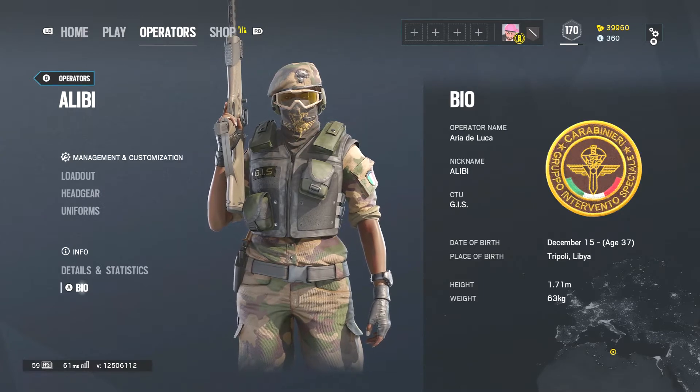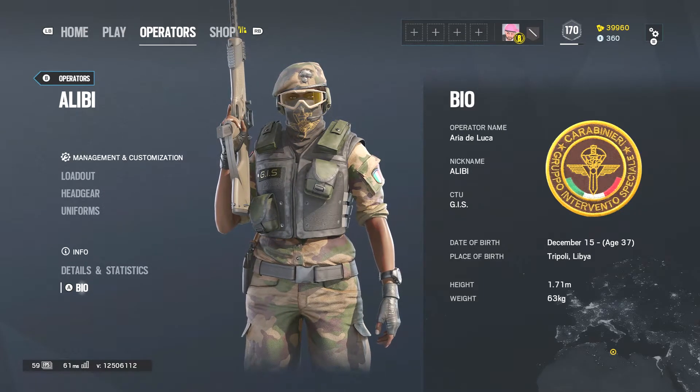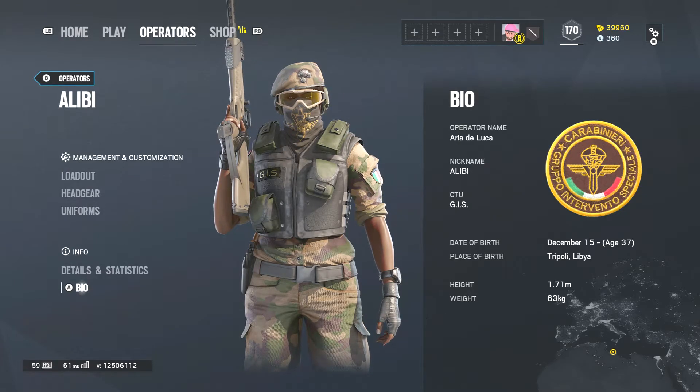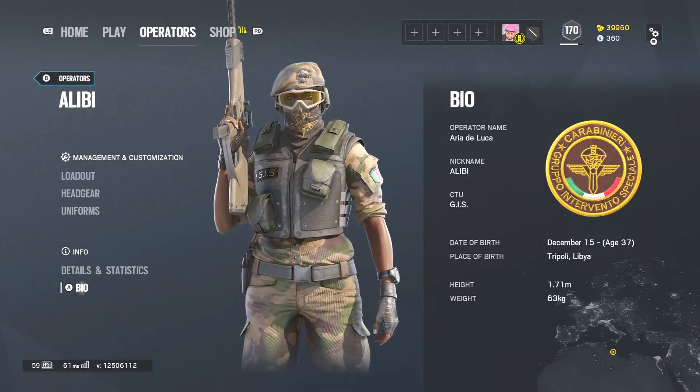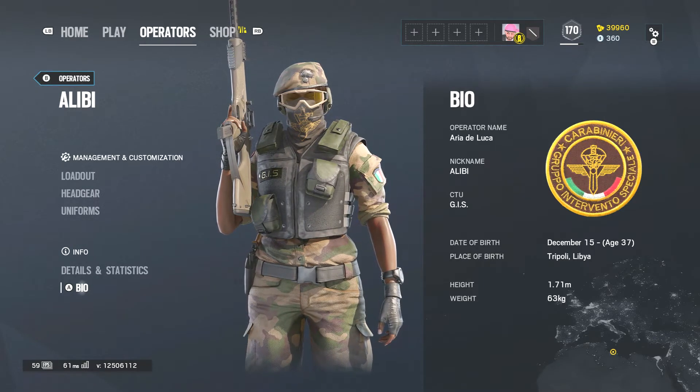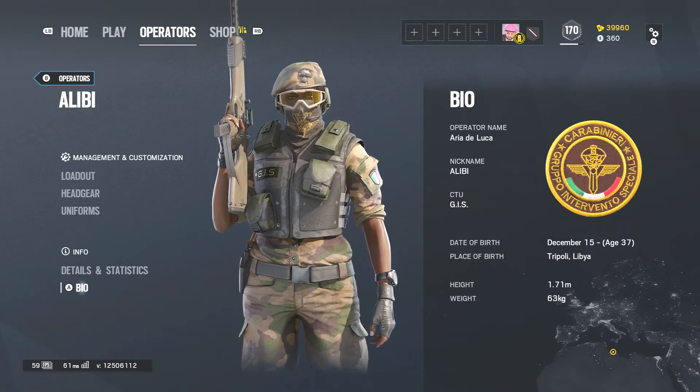Let's see her bio. Operator name: Aria DeLuca. Nickname: Alibi. Counterterrorism unit: the GIS. Date of birth: December 15th — she's 37 years old. Place of birth: Tripoli, Libya. Height: 1.71 meters. Weight: 63 kilograms.